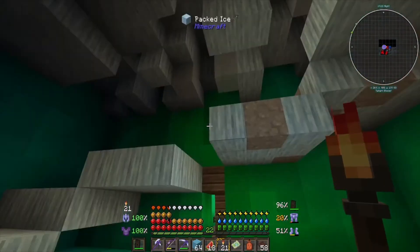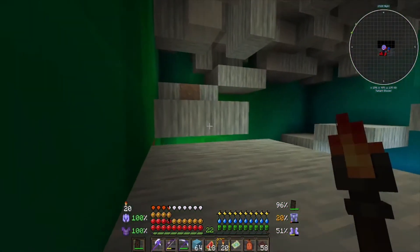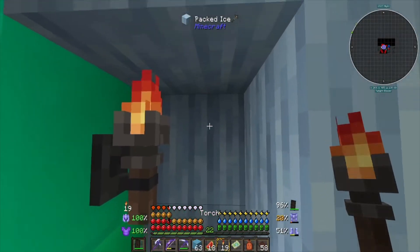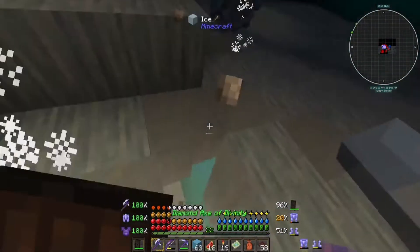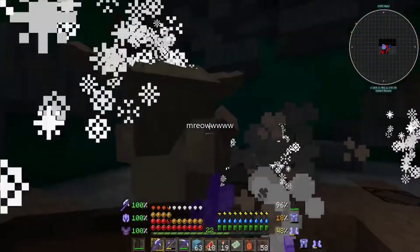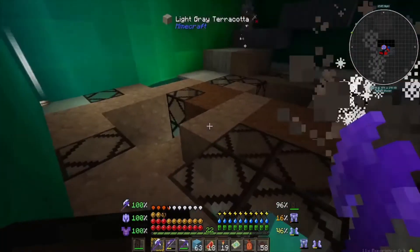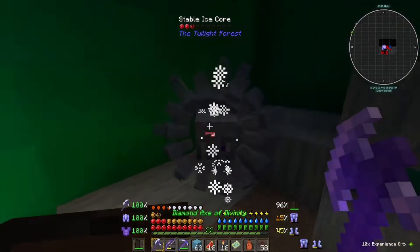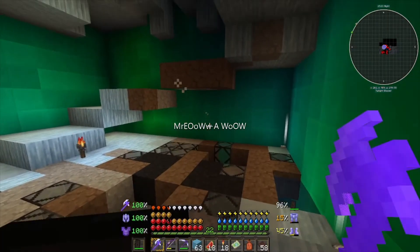Oh yeah, this is looking pretty final over here. Let's make our way up. Break through some of these blocks - it's getting a little wild. All of a sudden all this ice is terracotta - how does that work? And stained glass! So strange.